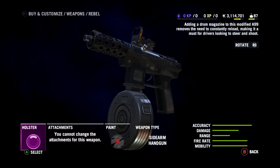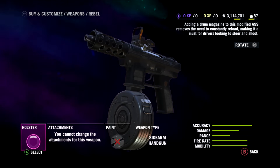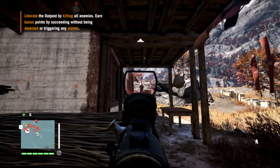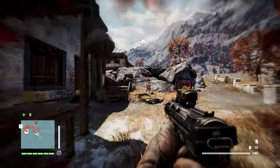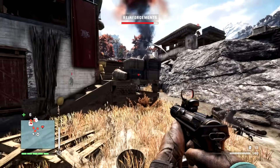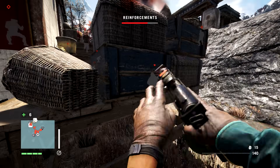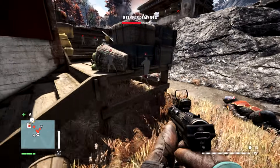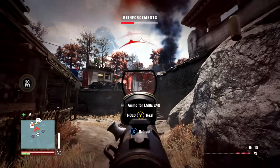Next up, the Rebel — another sidearm. Adding a drum magazine to this modified A99 improves the need to continually reload, making it a must for drivers looking to steer and shoot. This is quite a lot of fun, although it's going to chew through your ammo at a ridiculous rate. The damage output is strong though — you can see it took down that guy very quickly. Because you're not having to reload constantly, even a headshot on the heavy brought him down very quickly. The damage output combined with the speed of bullets makes it a really, really good handgun.